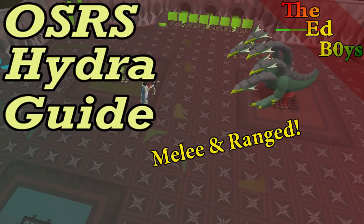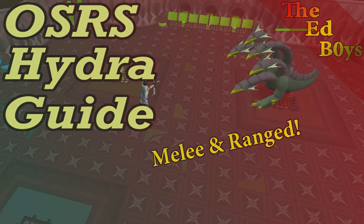Hey everybody, it is Zach here from the Ed Boys and welcome to my Hydra guide. The Alchemical Hydra is the Slayer boss with the highest Slayer requirement and is hands down one of the best money makers in the game when you get a chance to fight it. You can use either range or melee to fight the Hydra. I'll be focusing on range methods, but I will discuss how to kill the Hydra with melee too.